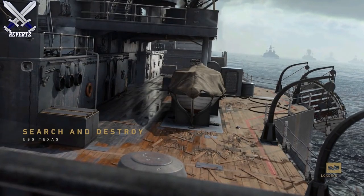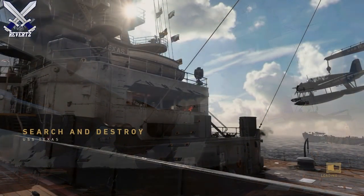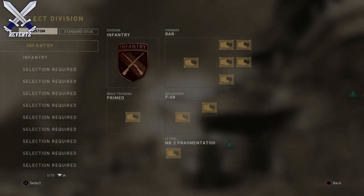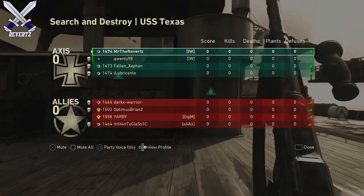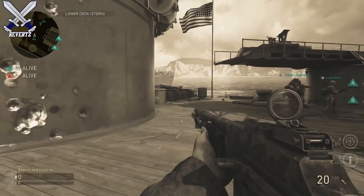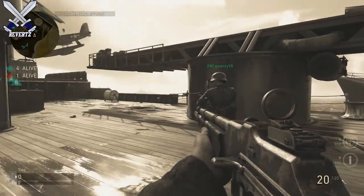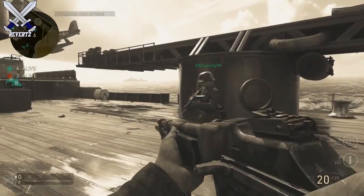Hey, what is up guys, MrTheReverts here, and today I'm gonna be showing you how to party up or play with friends in ranked play. As a lot of you guys know already, ranked play does not let you invite friends because Sledgehammer is trying to collect accurate data in order to place you in the right division for your skill level. There is a workaround that will let you play with friends — so far I know of three methods.